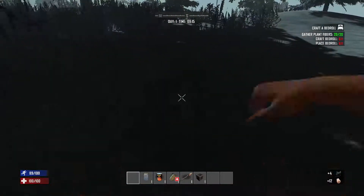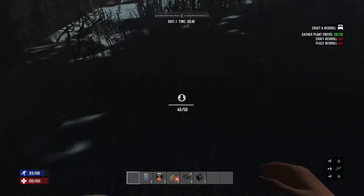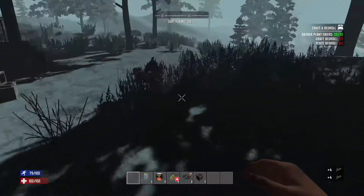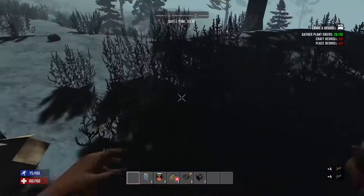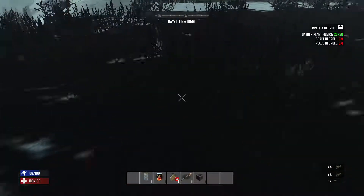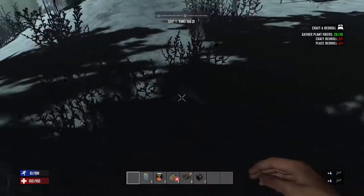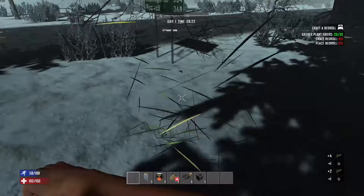We'll punch some more grass. It is what it is for the game. Eventually we won't need to punch grass at all, but for right now we just go ahead and do it. One of the quest lines down the line is to craft clothing, which needs grass, so might as well punch it now. Eventually we're going to clear out all this grass anyway — some grasses give you wood and grass both, so pay attention to that.